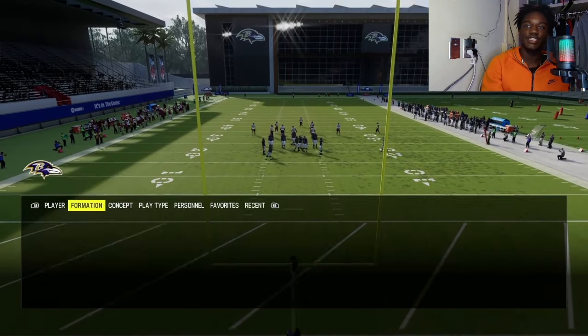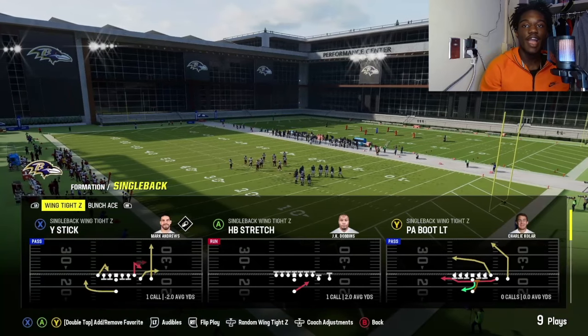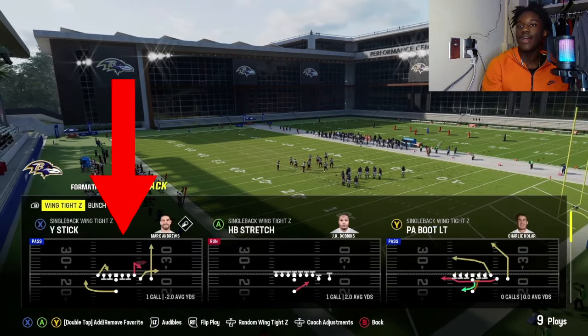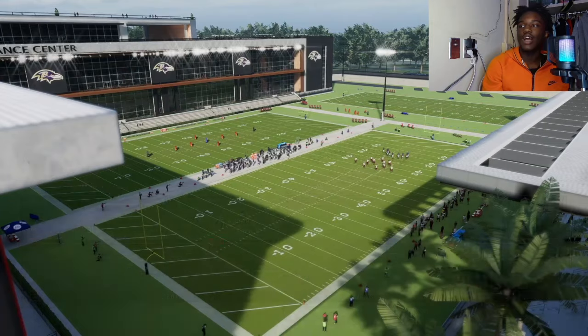What you guys want to do is go into a single back formation, and you want a faster quarterback. You can't run this with a slow Aaron Rodgers or something like that — you need somebody with like Escape Artist or similar. Go into your single back formation and pick a play where there's a single wide receiver.